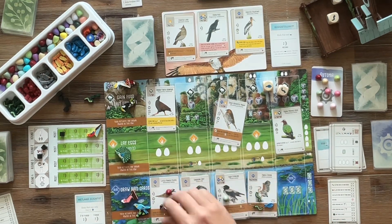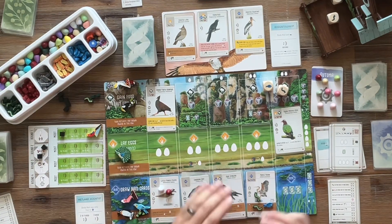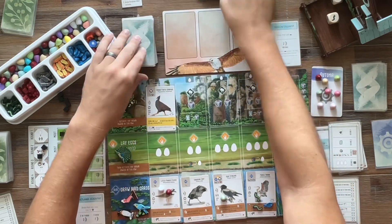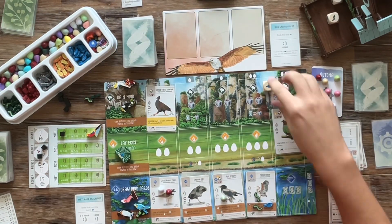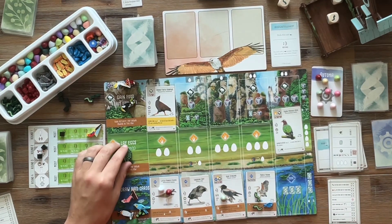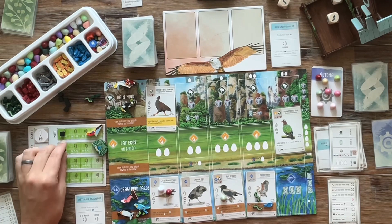Something like a Yellow Throat or a Savi's Warbler — maybe a Sandpiper from the original game. Is there a Sandpiper? Maybe that's Asia — I can't remember. A Wilson's Snipe. Something to let us draw two cards to increase our tucks under the Starling and the Coot.